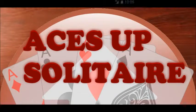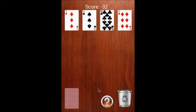Aces Up Solitaire is a patience game using a deck of 52 playing cards. A game starts with four cards dealt from the base pile, one in each column.